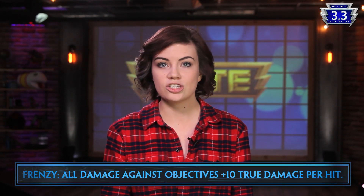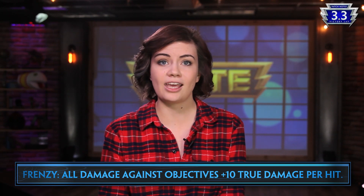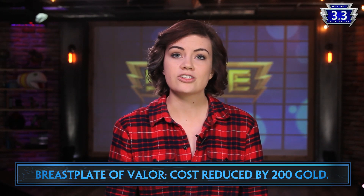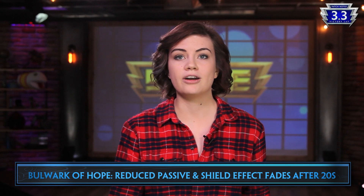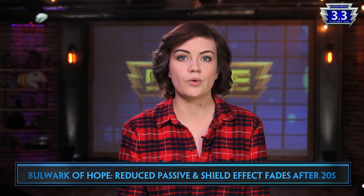Let's move on to item changes. Two relics are receiving changes this patch. Frenzy now applies an additional buff that increases all damage against objectives to help early game with objective pushes. Sunder is also receiving reduced casting time. Breastplate of Valor's cost is being reduced by 200 gold. Bulwark of Hope is seeing its passive nerf from 150 plus 15 health per level down to 150 plus 10 health per level, and its shield effect also now fades after 20 seconds.